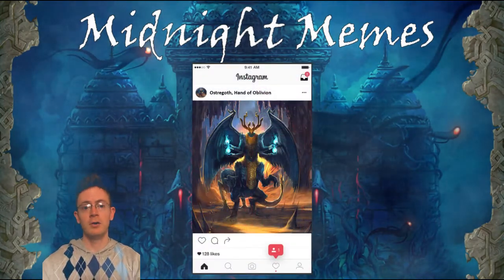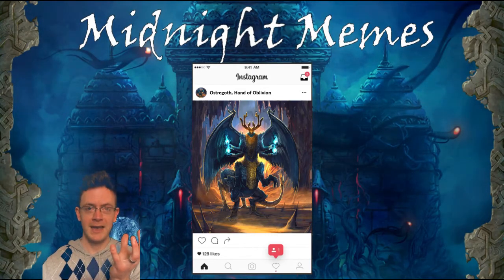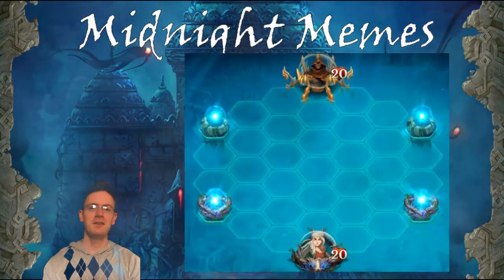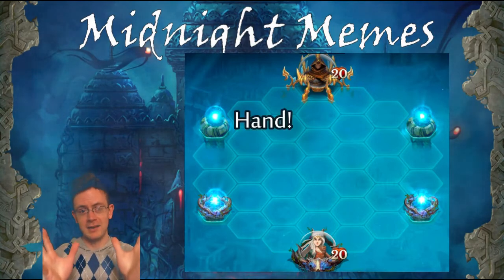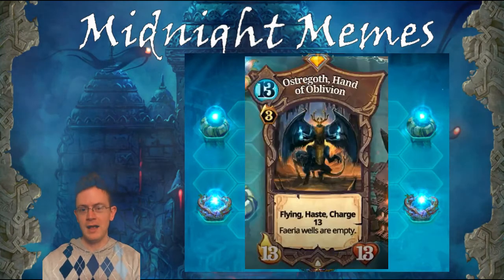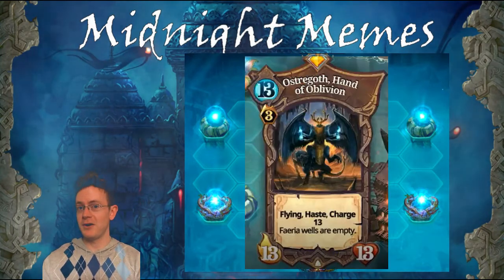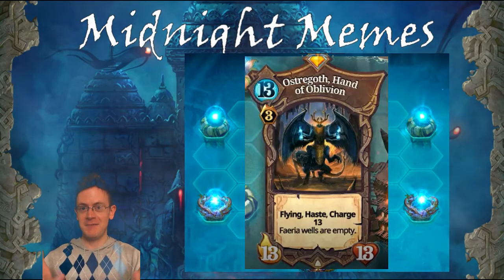Long story short, Ostrogoth has four hands, each one of them holding an orb of Faeria, and he's hiding in plain sight. That's right friends, every time you play a match of Faeria, Ostrogoth is stretching his hands to fill each of the four wells on board. Sound crazy? Well why else would his ability be 'all Faeria wells are empty'? Because Ostrogoth is the Faeria wells!